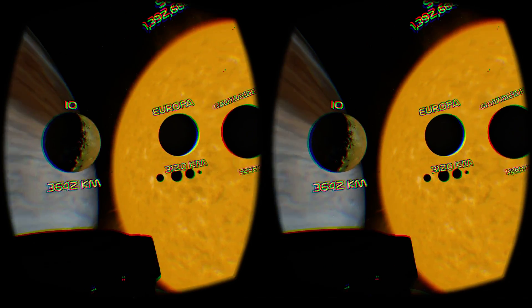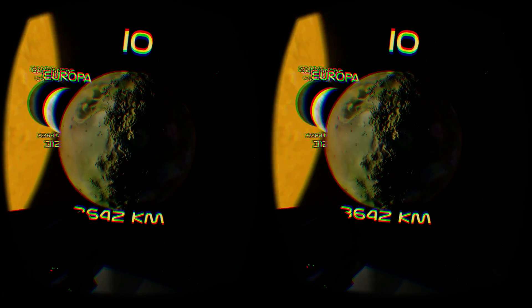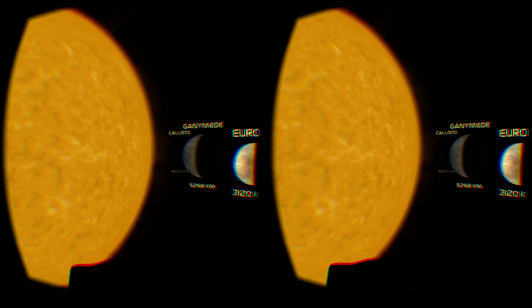In addition to the old text, supplementary information can be viewed for many of the planets. A variety of language options are now also available.